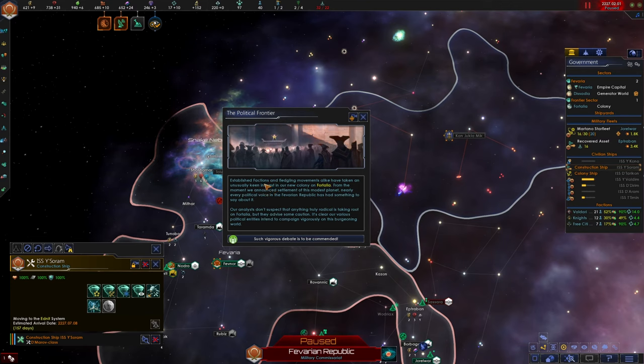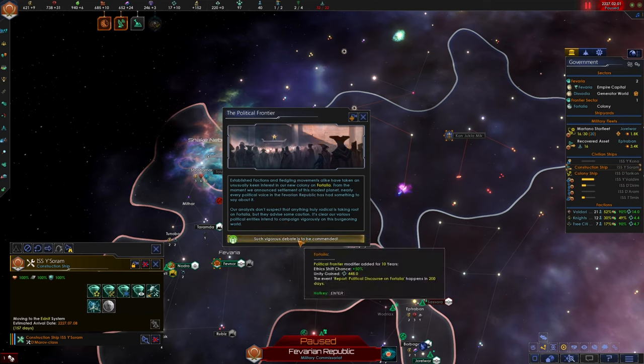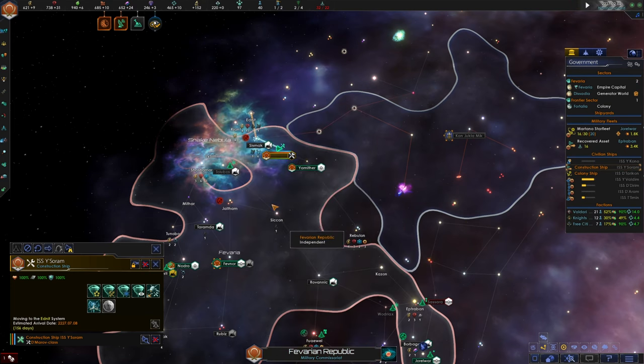The Political Frontier: established factions and fledgling movements alike have taken an unusually keen interest in our new colony on Fortalia - our new Gaia world. From the moment we announced the settlement, nearly every political voice in the Favarian Republic has had something to say. Our analysts don't suspect anything truly radical is taking root, but they advise some caution. They have extra ethics shift chance - that's totally fine. We are gaining 448 Unity.